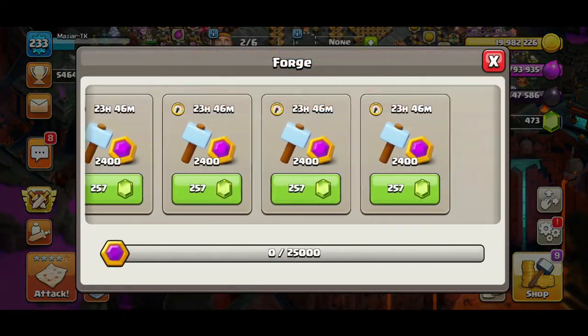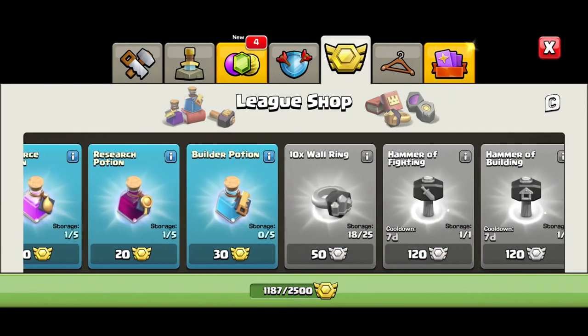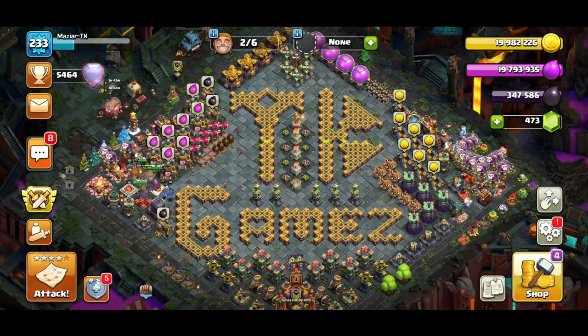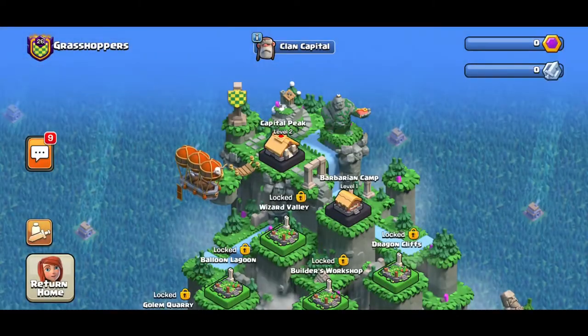What I'm going to do is buy builder potions so I can get things done fast. I have two accounts so I'm building capital gold on both — I always call it 'cooking' because it's like troops: you're basically cooking it and it comes out later. Let me show you something real quick.